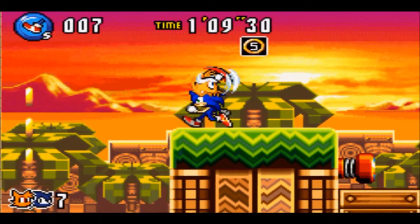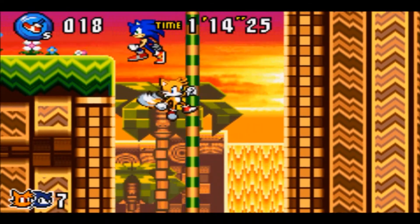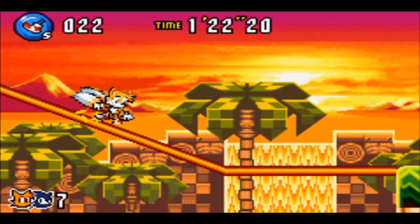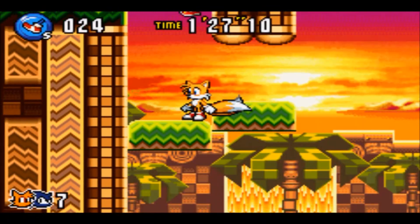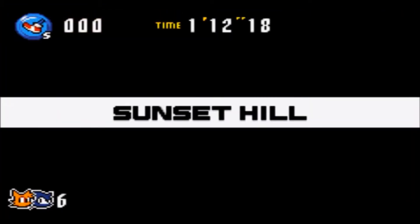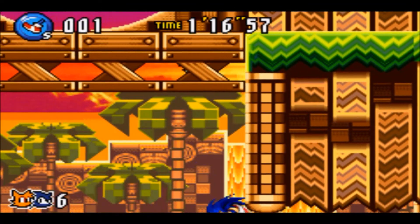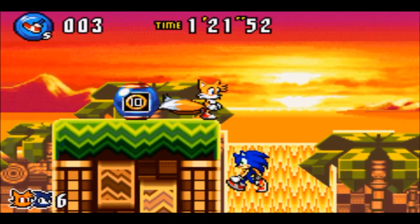The grind rails actually function quite differently here. Unlike in Sonic Advance 1 and 2 where you had to jump at the end portion of a grind rail, in Sonic Advance 3 you can jump onto whatever grind rail you can hop into. Oh crap — that was the first death of the playthrough. That was a screwed-up moment whenever you can't see what's below or above you. There are going to be a lot of bottomless pits in this game, much like in Sonic Advance 2.